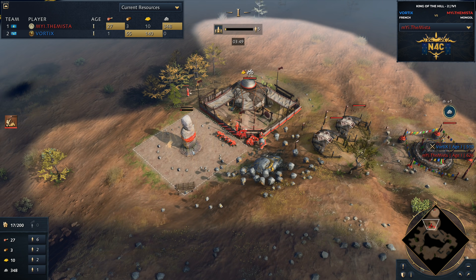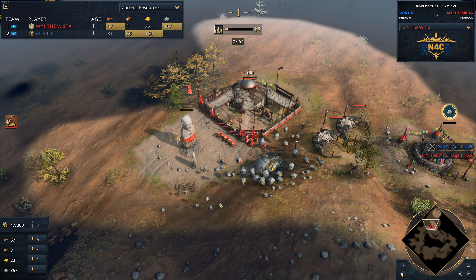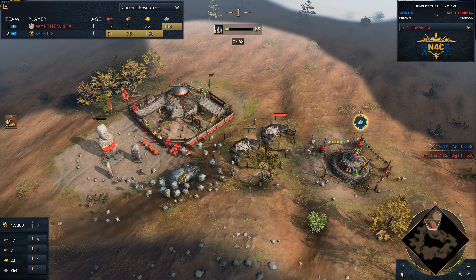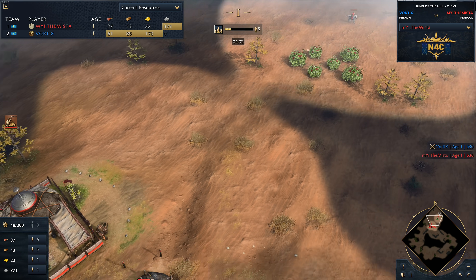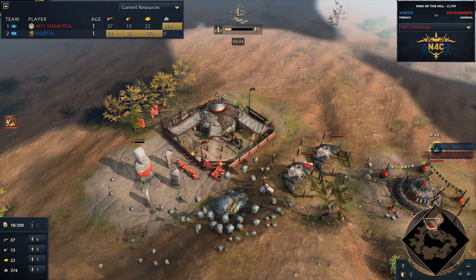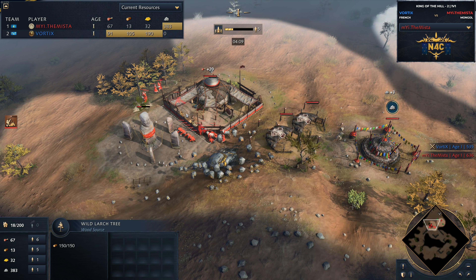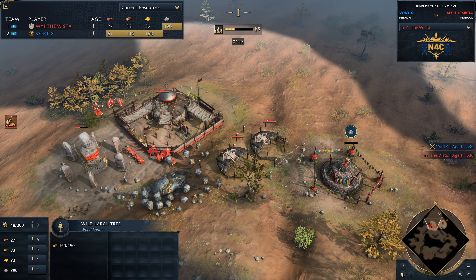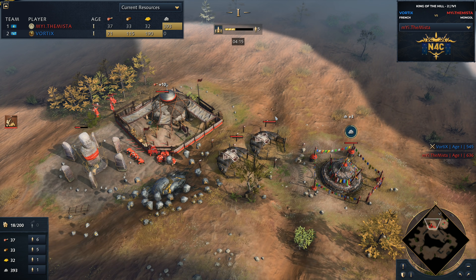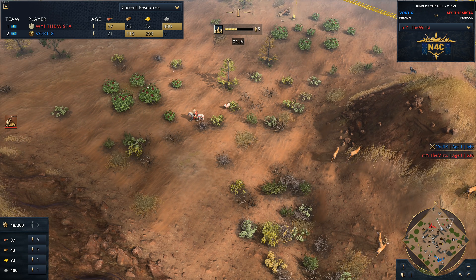Up in the north, we've got the landmark coming down for Mister — dropping down his Deerstone, it's got five villagers on that bad boy. So he has managed to get up to the next age despite the terrible start that he's had. This is probably one of the worst starts I've ever seen. It was looking really good — he managed to find a gold mine next to the wood line, a really good town center placement, his Ger close by. But then he actually needed pastures because he had no sheep.